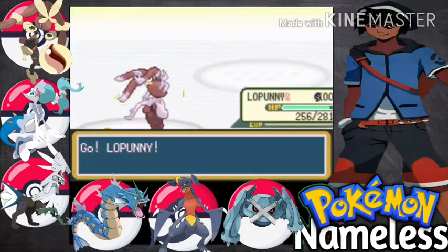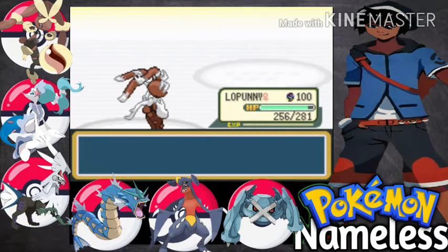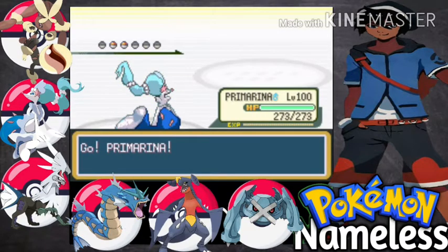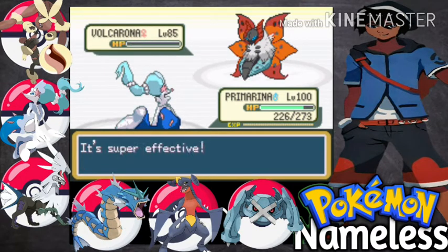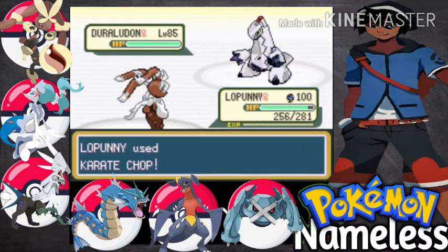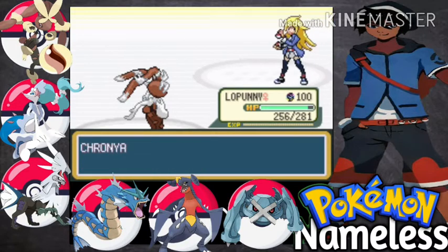Milotic — let's go with Mega Lopunny. Let's go for Return. Milotic is down. Volcarona — Primarina, it's up to you again. Let's go for Bubble Beam. Volcarona uses Flamethrower, which is not very effective. Volcarona is down. Duraludon — it's a Dragon and Steel type. Let's go for Karate Chop. Duraludon is down and we defeated golden trio Cybil.